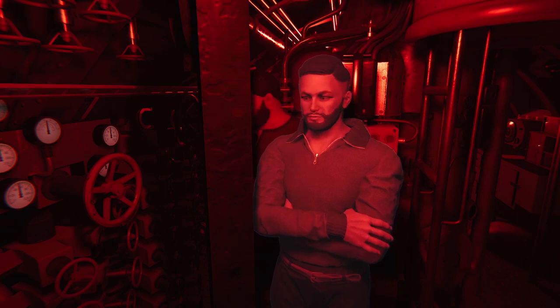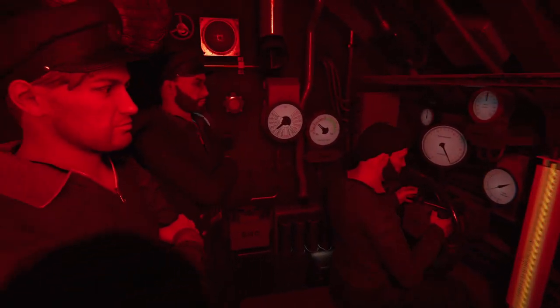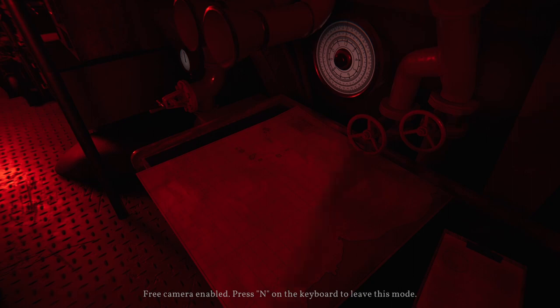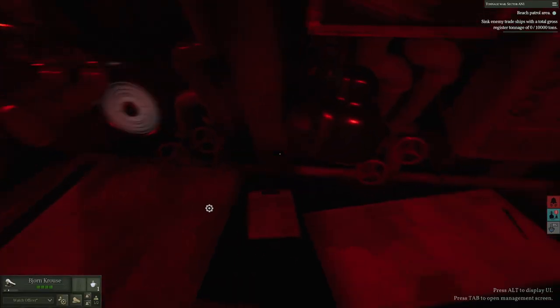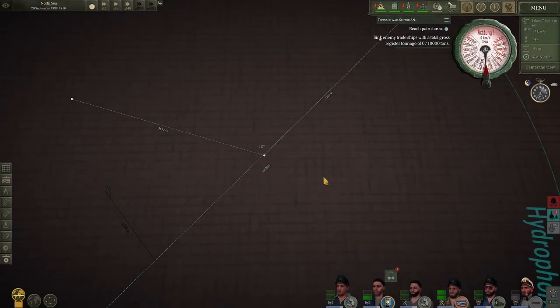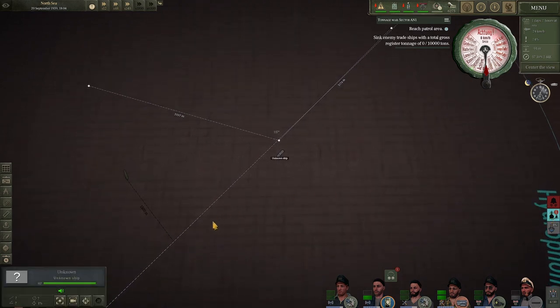This guy here reminds me of Amos from the TV show Expanse — I may have to rename him. Notice that these sailors have no collar, but I dress my officers with collars. Even if it's a pullover type, like this guy has. That has nothing to do with historic accuracy; it's just what I do to help me identify my own crew. Any officer has some kind of collar — a jacket, or a collar-style shirt — so I can tell who's who.